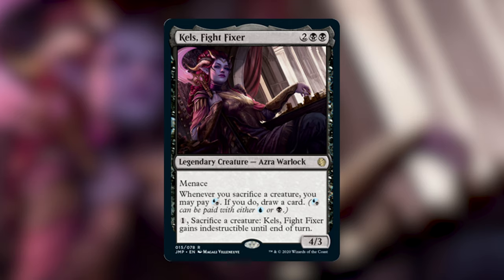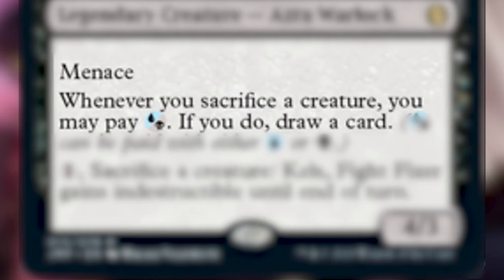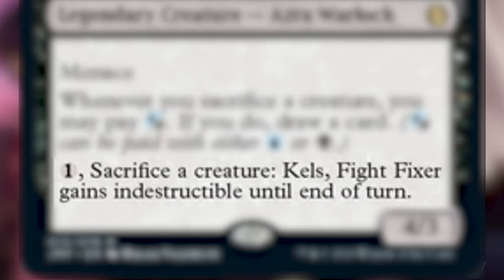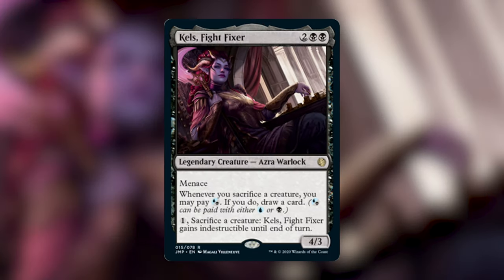Kel's Fight Fixer costs two black black for a four/three legendary creature — Azura Warlock. She has menace and reads: whenever you sacrifice a creature, you may pay a blue or black hybrid mana — if you do, draw a card. And for one generic mana, sacrifice a creature: Kel's Fight Fixer gains indestructible until end of turn.